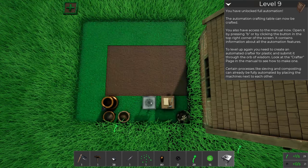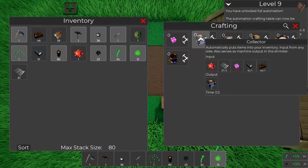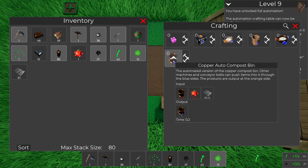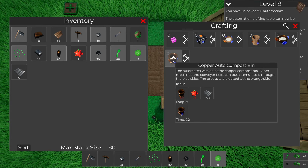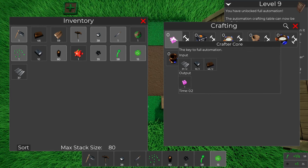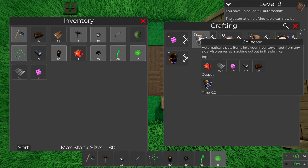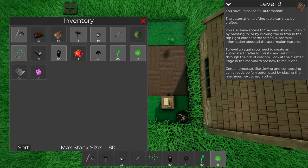Let's stick it somewhere and see - I'm not seeing belts yet. There's a collector, a copper auto compost... this automated version of the copper compost bin - other machines and conveyor belts can push items into it through the blue sides. A crafter core - the key to full automation. And a collector that automatically puts items into your inventory.